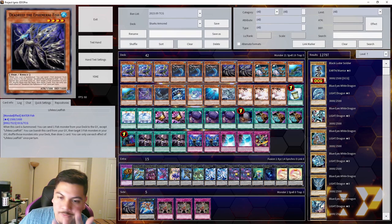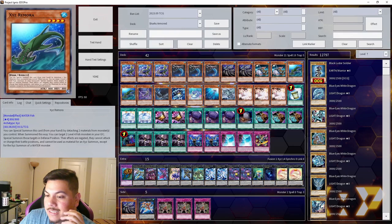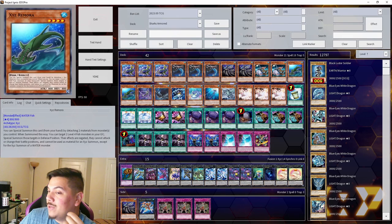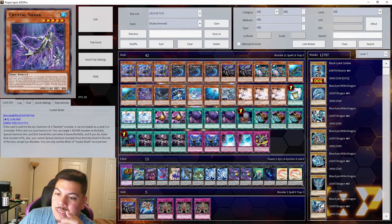Two copies of Silent Angler feels just right. Two copies of XYZ Remora — it's a more restrictive special summon since you have to detach two materials from monsters you control, which can hurt. But if you have a Bahamut Shark that's already done its job with Totally Awesome and has dead material, you can detach that along with another one to summon XYZ Remora. Crystal Shark is just a one-of — a free extender — but it does restrict you to summoning Number monsters with it.